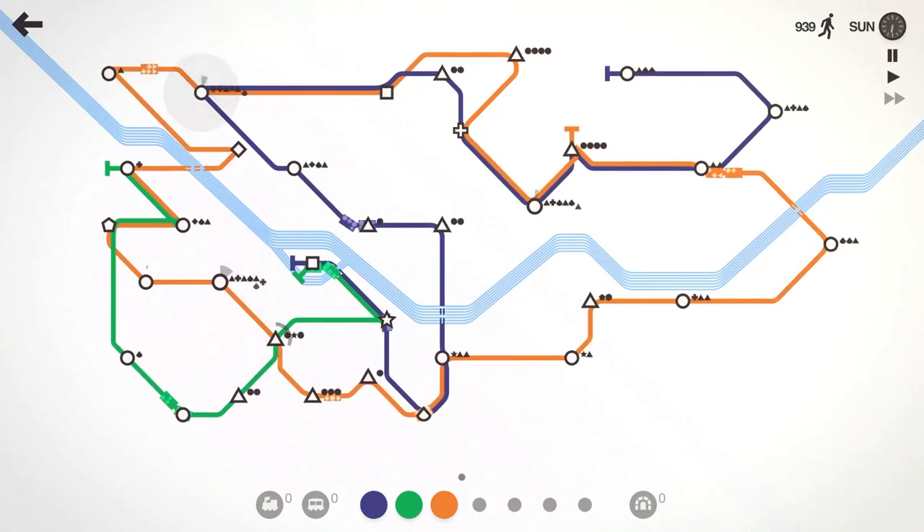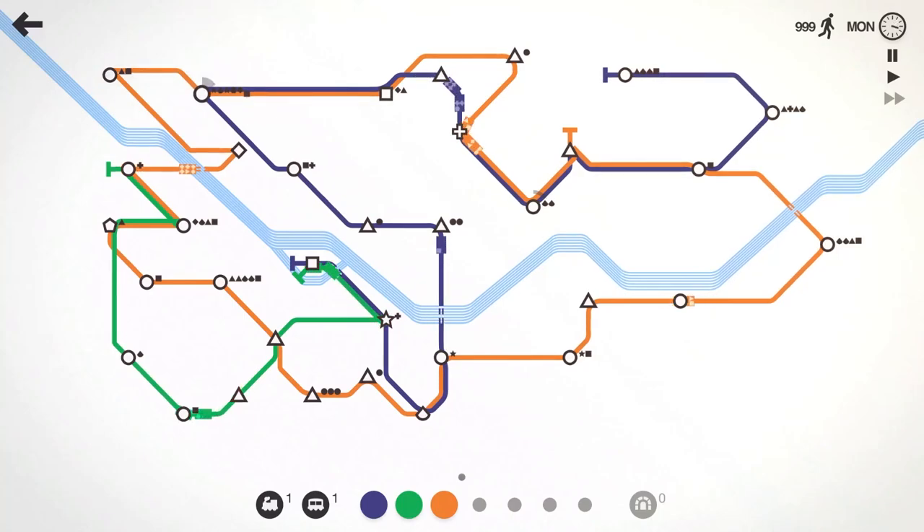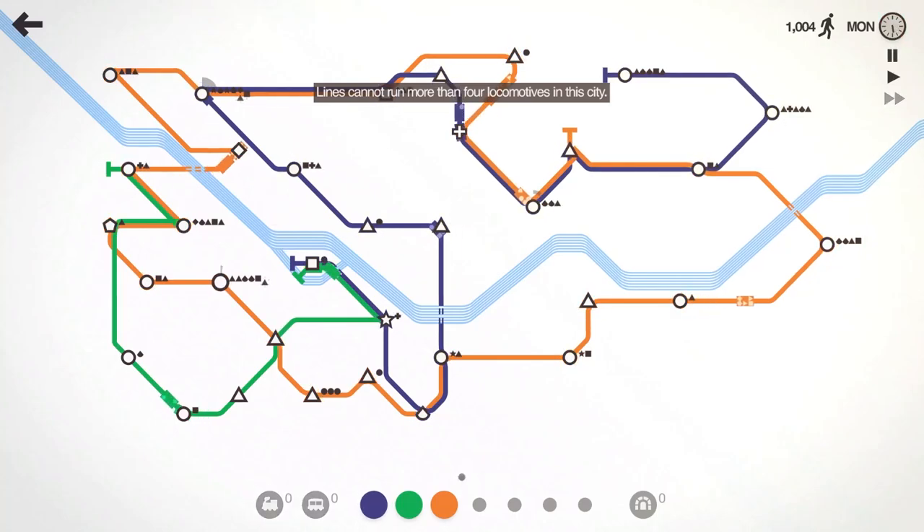940 people moved, 950 people moved. Let's go ahead and do locomotive and carriage — orange line seems to be the heaviest. Let's see what this orange line train does — it took care of that chirp. Lines cannot run more than four locomotives in the city, so we're going to put that extra train there and the extra carriage on that orange train. Send that purple train in there — it seems to help.